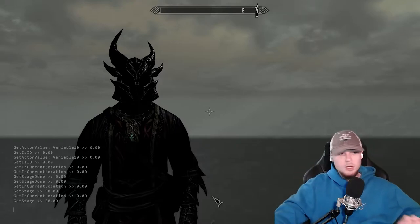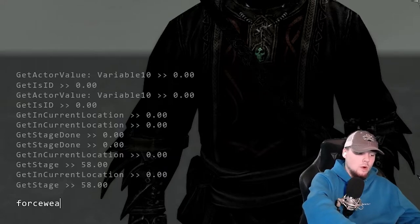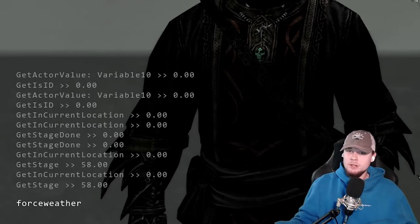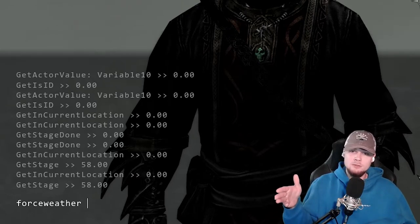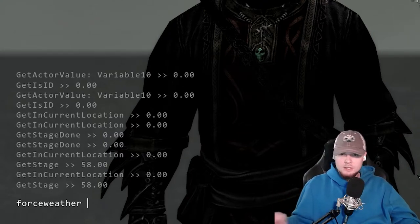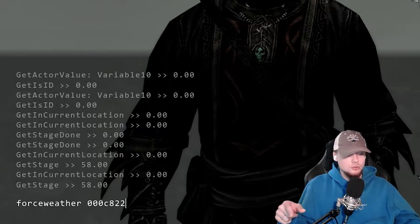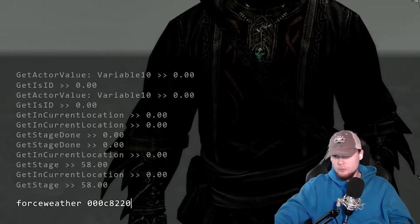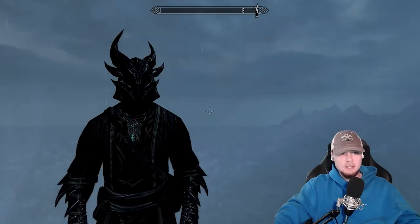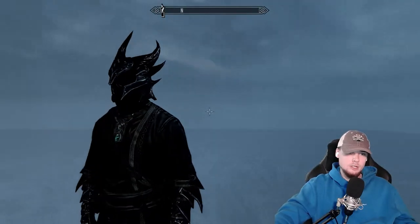So we have the console command open with the tilde. We're going to type force weather and then an ID code. I'm looking at the list right now and I see Skyrim Storm Rain — the code is 000c8220. You can see it immediately change behind me: it is now raining and apparently storming as well.